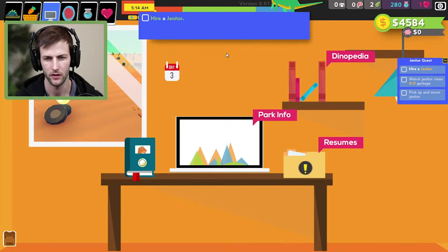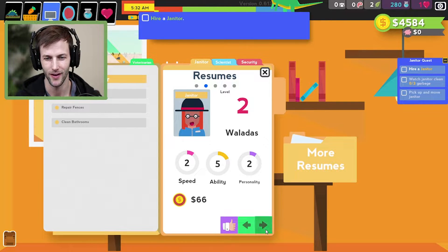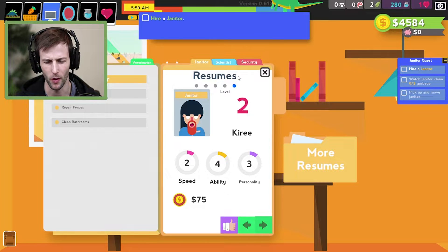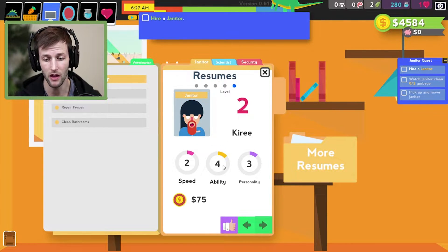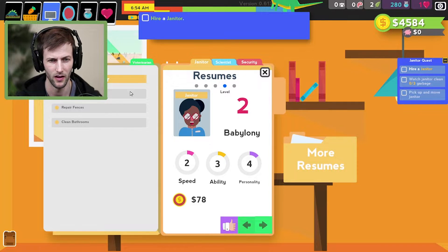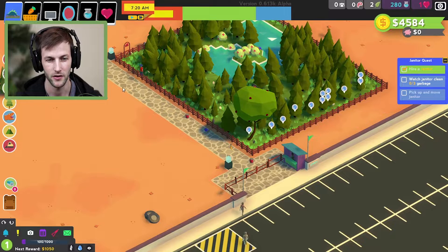We need to hire a janitor. Let's go up to the resumes. We have Marconin, Waladis, Ganserek, and Baby Loney. We gotta hire Baby Loney! Her stats are average — two, four, three — same as Kairi. We gotta hire Baby Loney. She's cheap too. Baby Loney, you're hired! Now I have to watch the janitor clean garbage three times, so let's go back to the park.